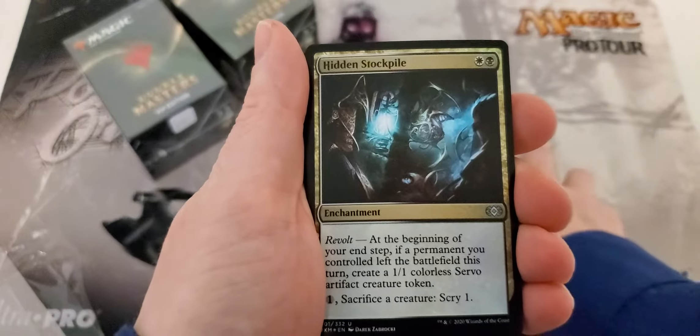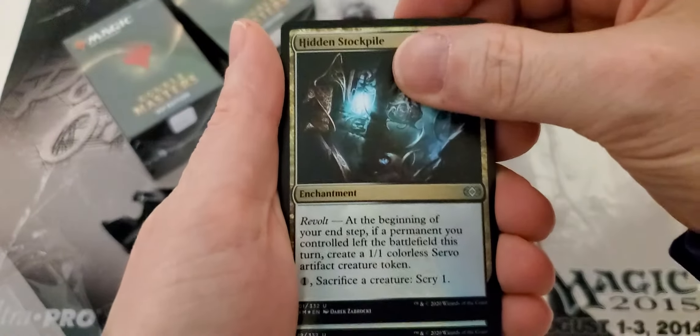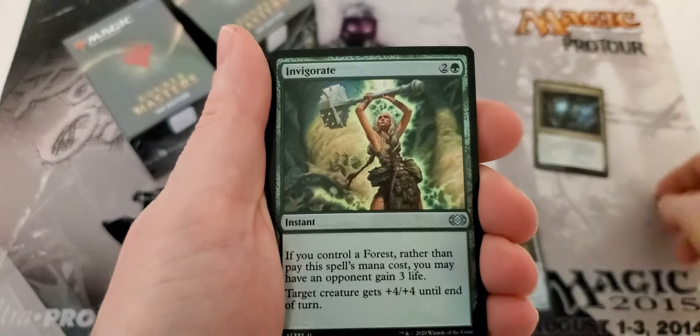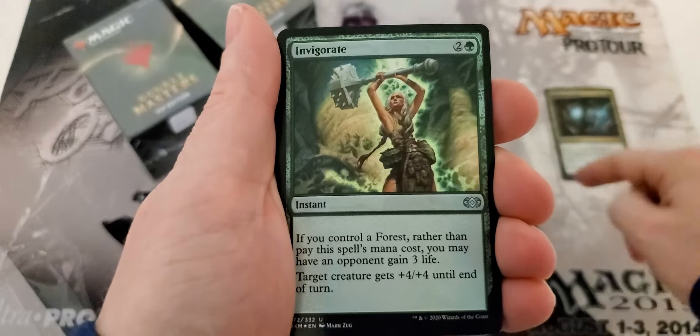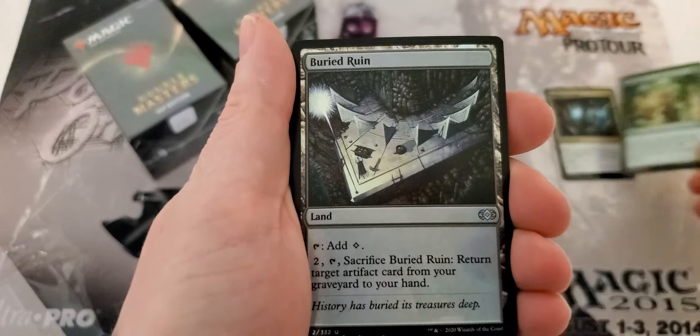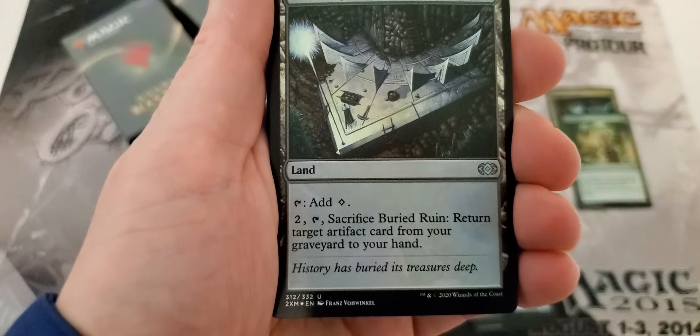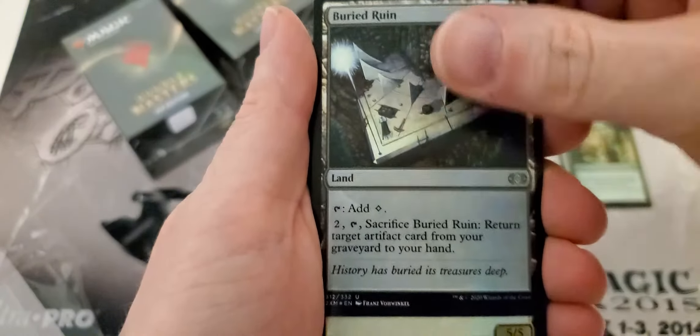All right, and we're into the uncommons. So we have a hidden stockpile, and foil invigorate — that's pretty sweet. Buried ruin, I don't know if that's worth anything or not, and then return artifact to hand — maybe worth a little something.